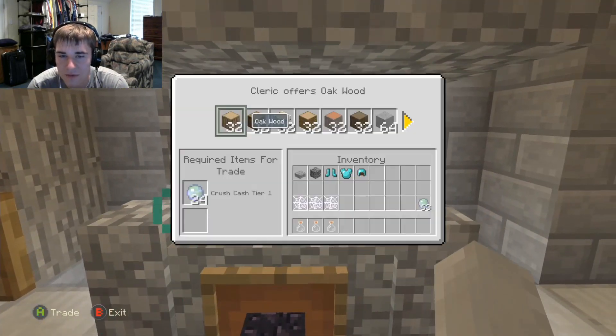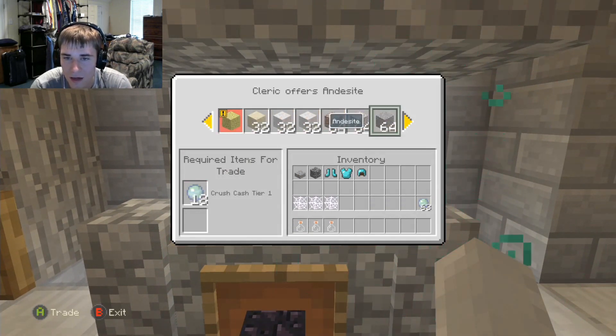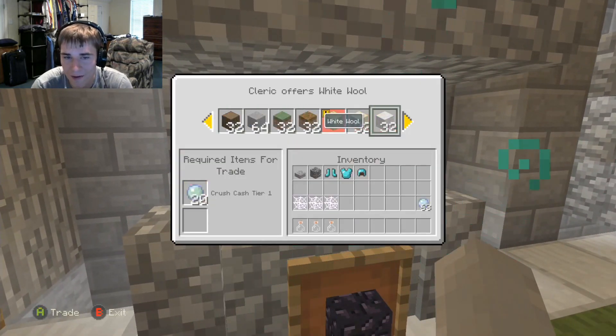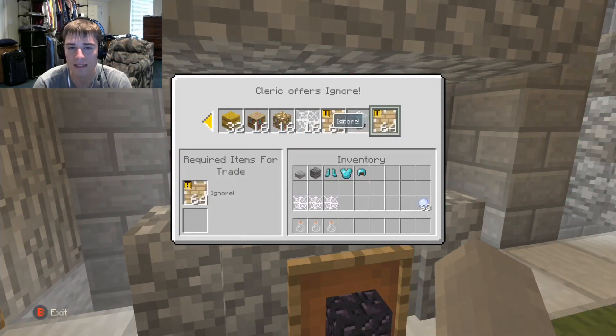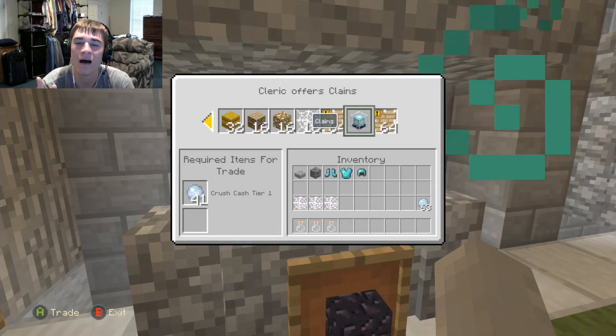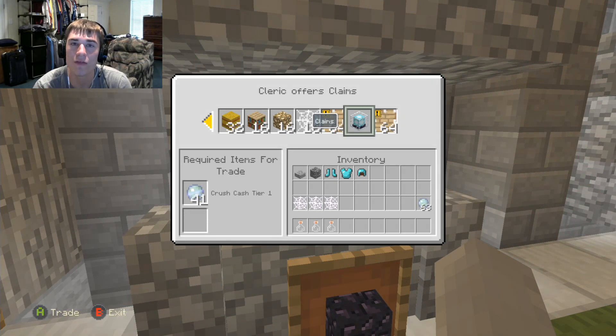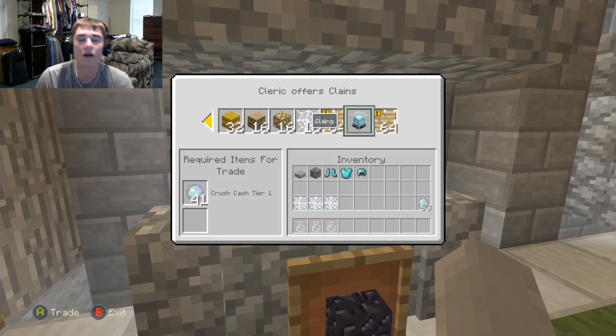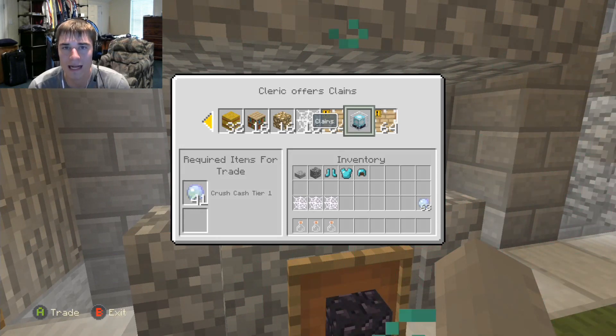For bows he added Infinity, Flame 1, Punch 3, Power 3, and an OP bow we'll look at later. You can also buy blocks like obsidian. Also this season I'm thinking about adding a beacon requirement for bases — if your base has a beacon it can't be mined out; enemies have to blow their way in, but once they mine to your base and break the beacon they can start mining it. Similar to the Archon server.